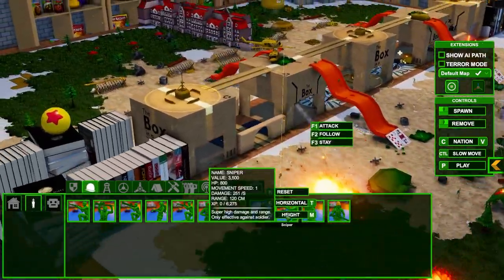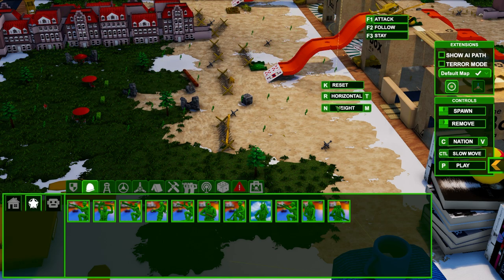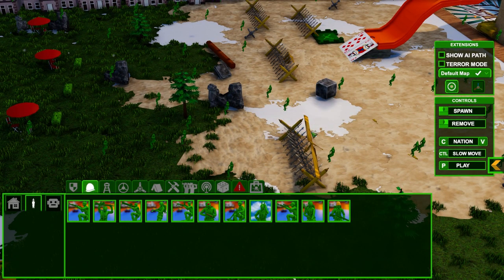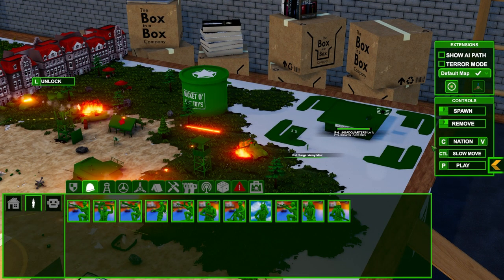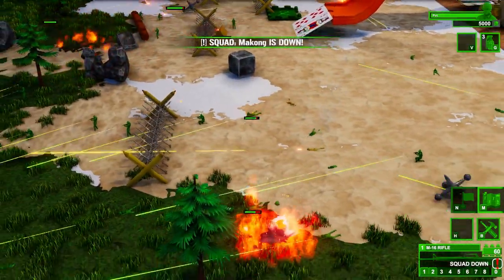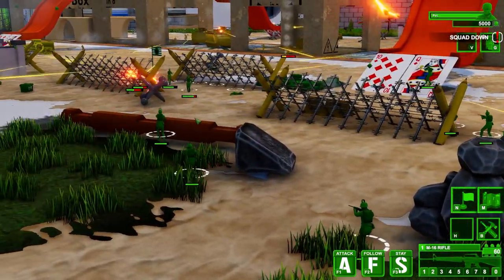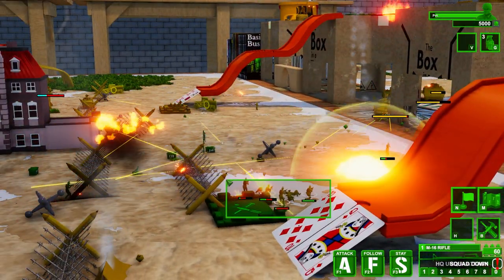We're going to bring some paratroopers behind enemy lines and deploy them over here. We've also got engineers, and we can actually edit the map by deleting things — right click and delete, including the floor. Now we're going to bring those paratroopers in. Here comes our special forces. This is the RTS game, the armament RTS, that we always wanted — practically Army Men RTS 2 right here, the remastered version.